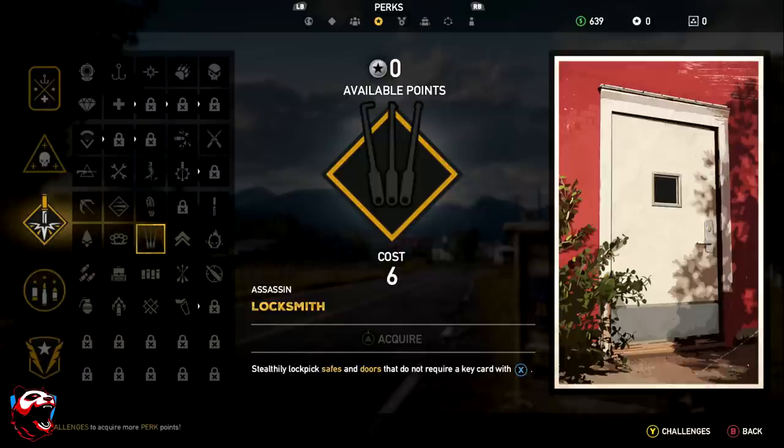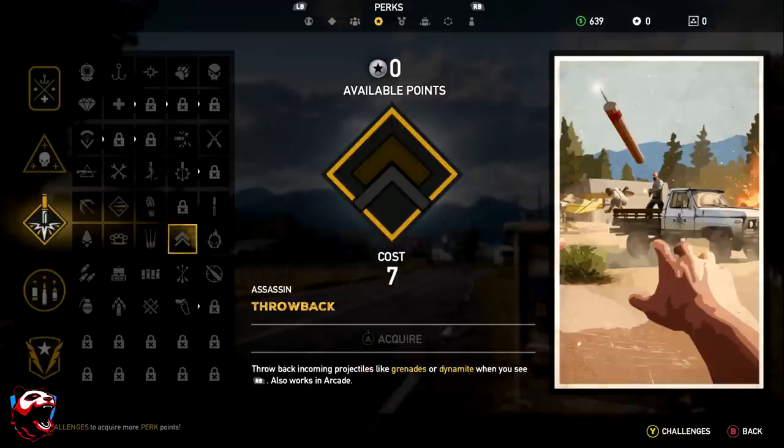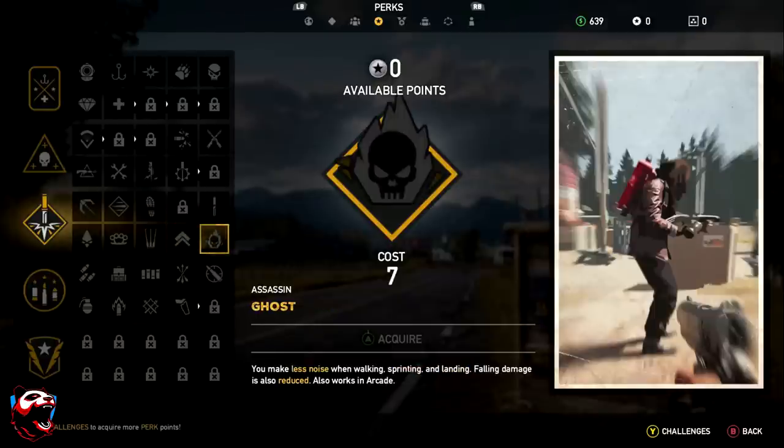Throwback lets you throw grenades or dynamite back at enemies when they're thrown at you. Ghost makes you produce less noise when walking, sprinting, and landing, and also reduces fall damage — works in arcade mode too.